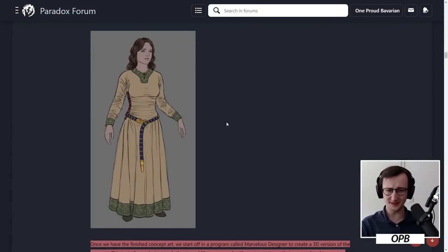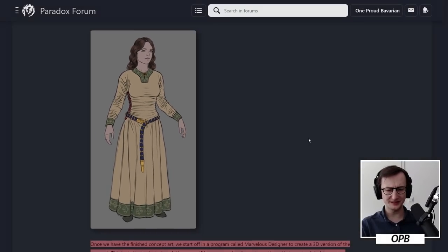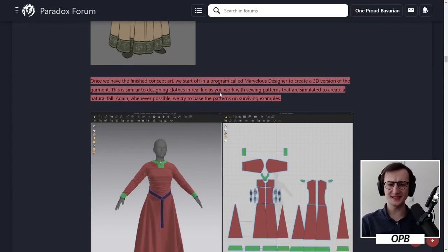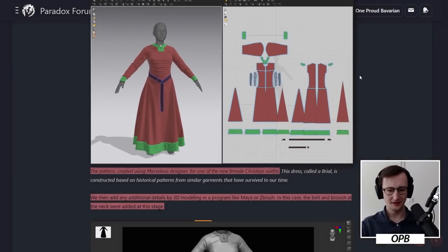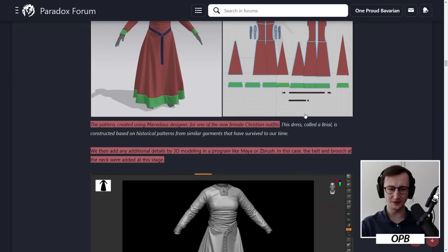Now let's talk about the character art process. You can see concept art right here — we're going to see this dress being constructed. Once we have the finished concept art, we start off in a program called Marvelous Designer to create a 3D version of the garment. This is similar to designing clothes in real life, as you work with sewing patterns that are simulated to create a natural fall. Whenever possible, we try to base the patterns on surviving examples.